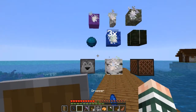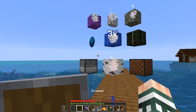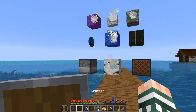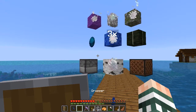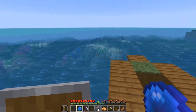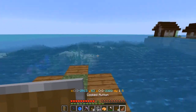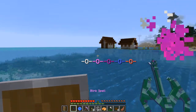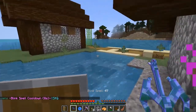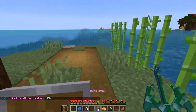Let me check what we've got on our items here. We've got the top row — the birch logs, the three tube coral blocks, the dried kelp, which we could dry out later. We still need a heart of the sea, so I need to do some treasure hunting. And I need some redstone. The main thing I need right now is to find a sunken ship, get a treasure map, and get a heart of the sea.